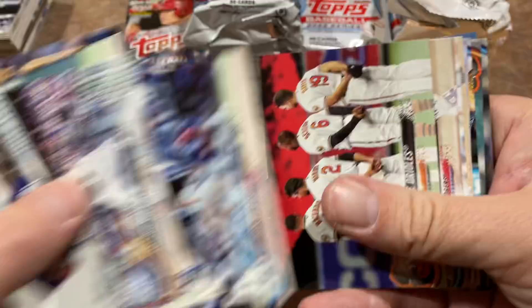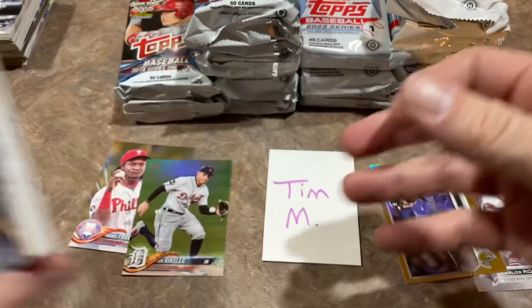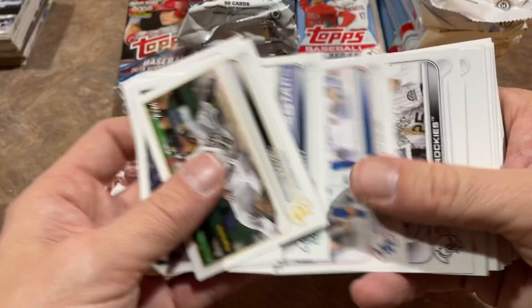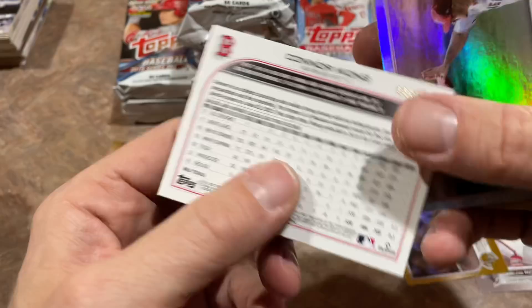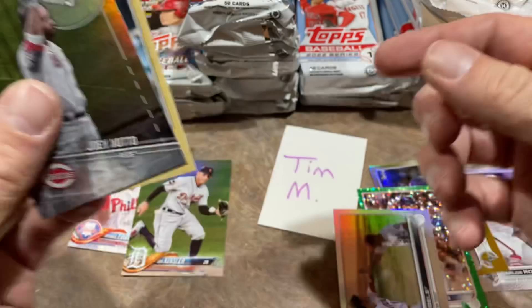Got a couple of nice rookies already out of 2018, but really nothing base card-wise from 2022 yet. There's the manufactured patch — Yon Monkata. I've got to say the 2022 box wins that one. There's the Verdugo rookie card, another nice one in the top eight. Got an icy green parallel on the back — out of 499. And then we've got the Mike Trout and Shohei Ohtani greatest hits foil cards. Nice set for sure.